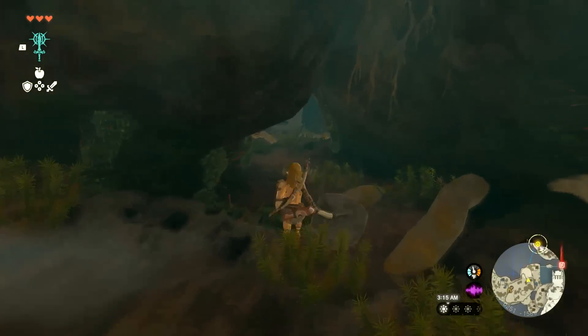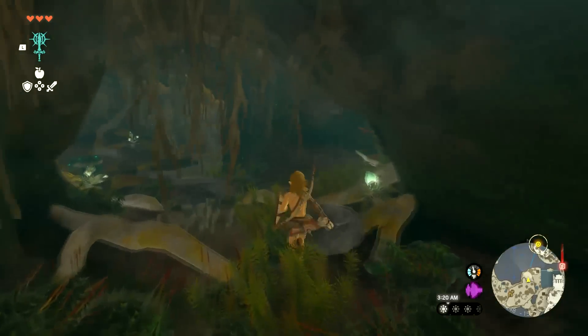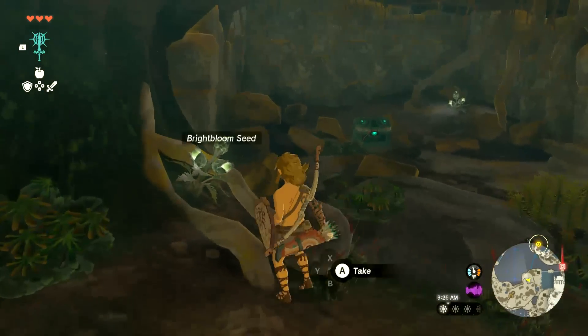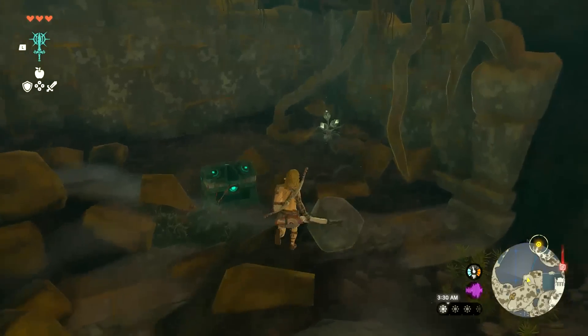There's plenty of stone taluses to fight out there that will give you more of those. We already got the bubble frog, so we don't really have to worry about that. Each cave has a bubble frog in it — it's usually hidden pretty well, so definitely look for it.